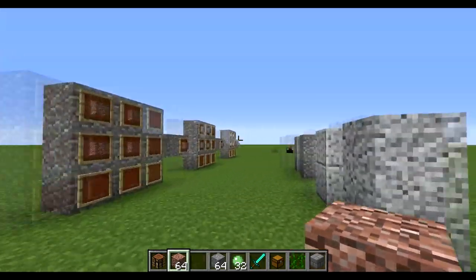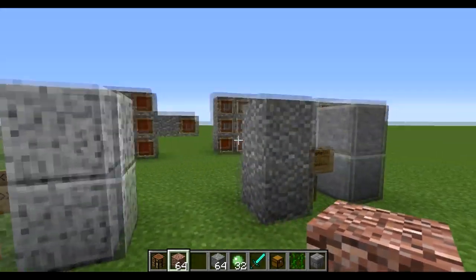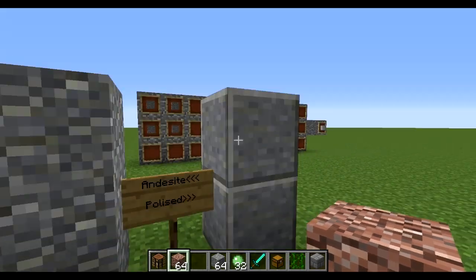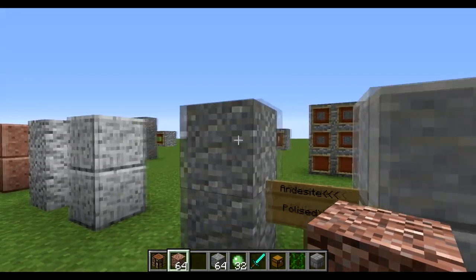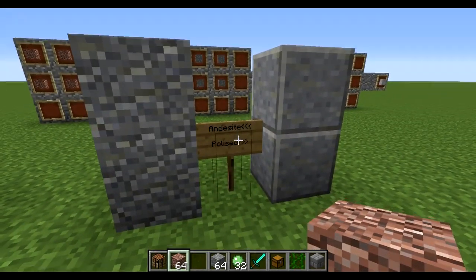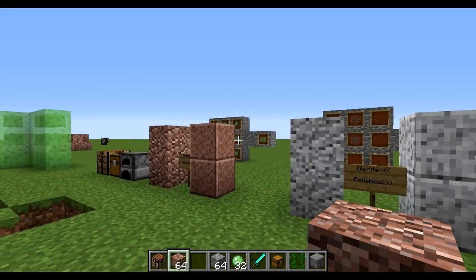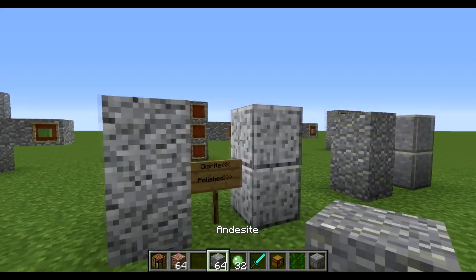That's really cool and very exciting. Here's the diorite, which is a white colour, and polished is the same. And then here's a grey, gravelly-looking stone which is andesite. These are really cool and I'm pretty excited. Hopefully there will then be new weapons — granite, diorite, and andesite — which would make it a bit more exciting and complex.